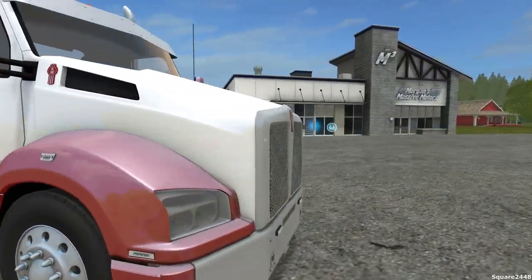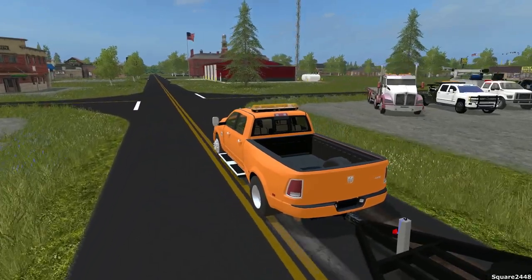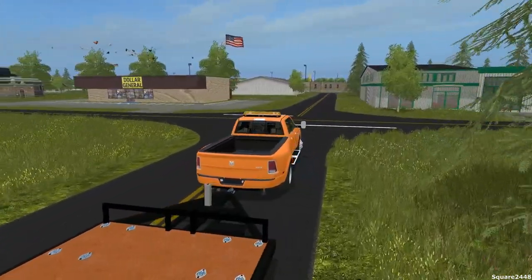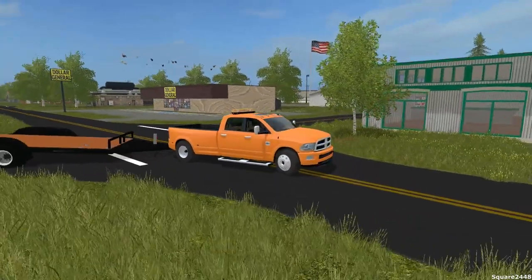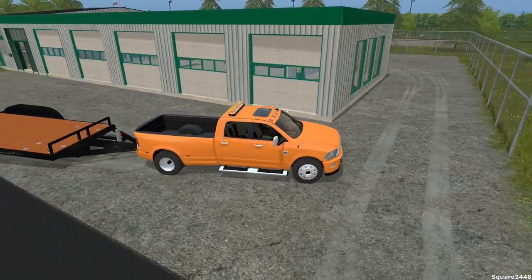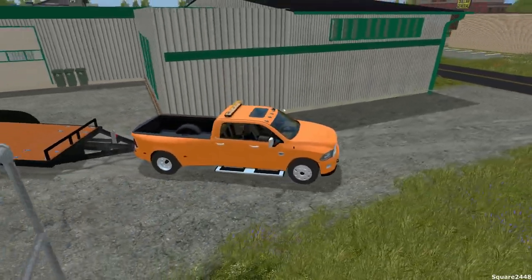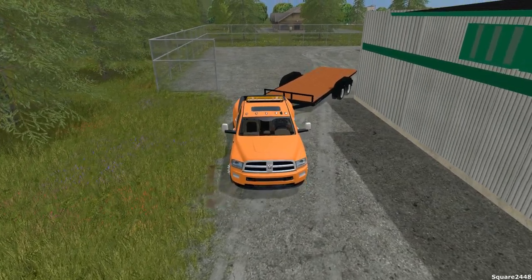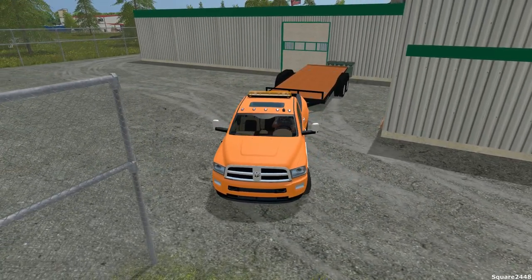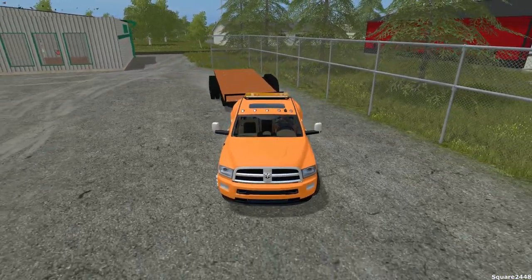We'll get started by bringing this trailer over there and leaving the truck there so we don't have to keep coming back. One of the best things about this shop is it's on the commercial side of town, not the residential side. We'll try to fit this into one of the doors — actually the trailer is just a little too wide, so we'll put it around back and back it into the corner. We don't really need any shelter for the trailer since it's fine to be outside, so we'll back it up against the fence.